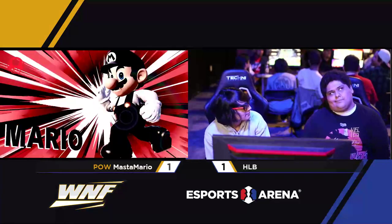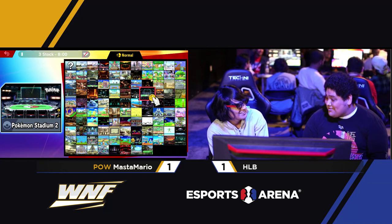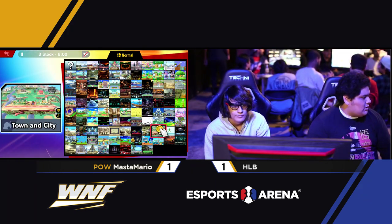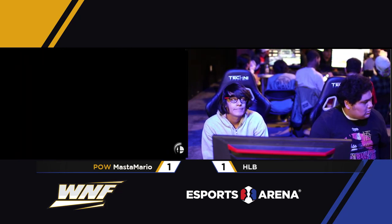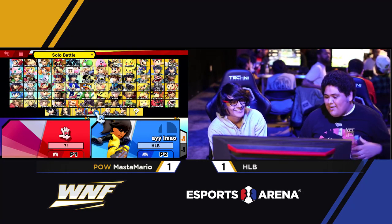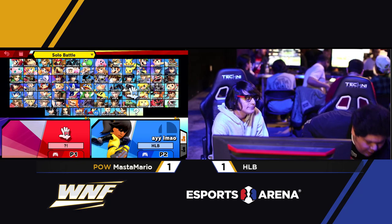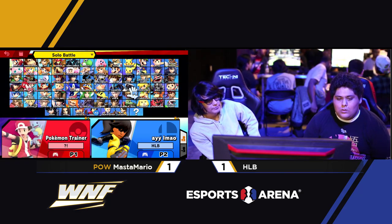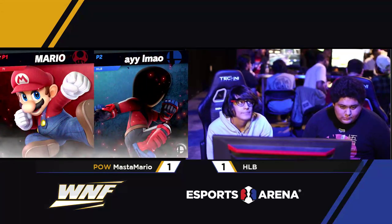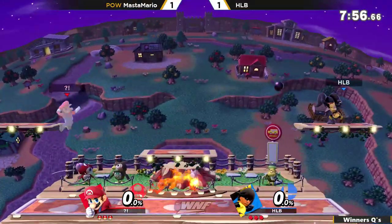Anytime HLB was getting these up Bs out of shield, the platform above him was actually protecting Mastamario because the landing hit would just land on the platform. I'm not sure if you can go through the platform by holding down, similar to other up Bs like Incineroar. If it had been the case that he can go through, I would figure he would have wanted to, because at least two times he would have done it at least once. That's going to be it — we're down to game number three, this is Winner's Quarters, the final game of the set.